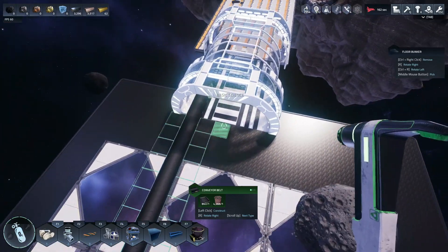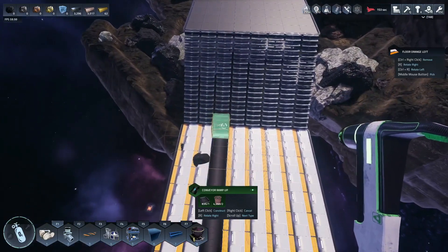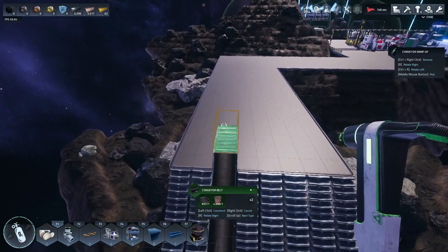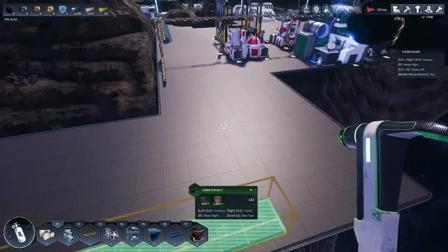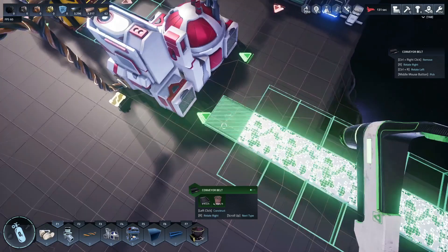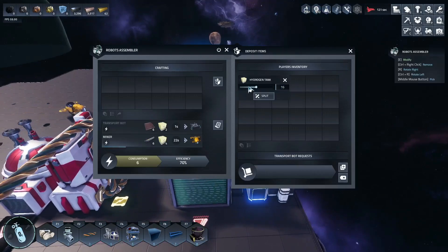That lined up perfectly. The robots should be able to use the dock to get over there as they're built. We just need to queue up another four miners. If you're looking for the in-game item — what I'm building are 'miners,' that's what fills the mines. We need 16 hydrogen and 24 rods for this second batch.